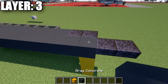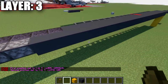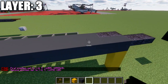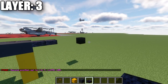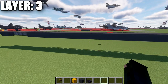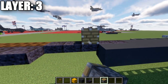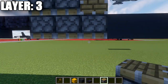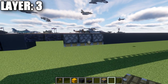First, we're going to place down a gray concrete block. This will be a row of gray concrete that in total is 25 blocks long down the center of the aircraft. After that, we're going to place down two polished blackstone top slabs coming off the gray concrete in the direction we want the front. Going toward the back, we then want to go above this section and place down two pistons on the bottom.